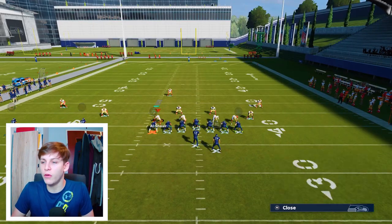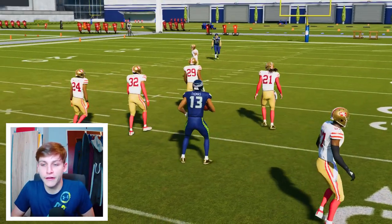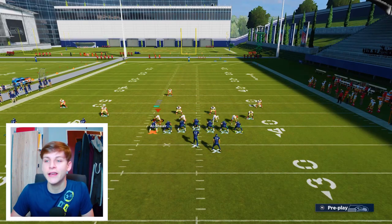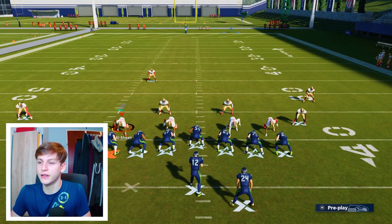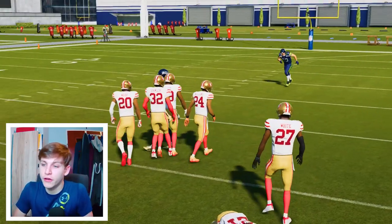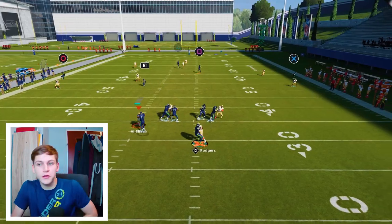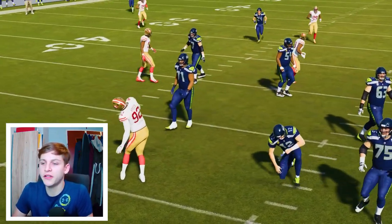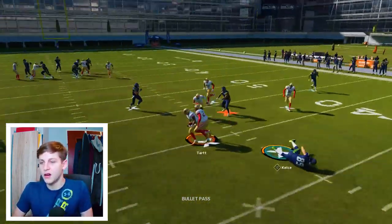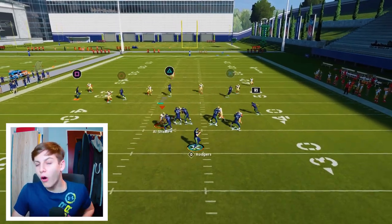So the reads are: streak, corner, running back, and then the post — smart routed. Very important to mention: this only works if you're somewhere between 2nd and 8th, 3rd and 12th, 1st and 10th — somewhere around there — then the smart route is really good. You can see it gets so open even against 99 zone, 99 speed, and 99 play recognition on defense. The last read is the corner out to the tight end, but you're pretty much never going to throw it. It's just there to open up the post.